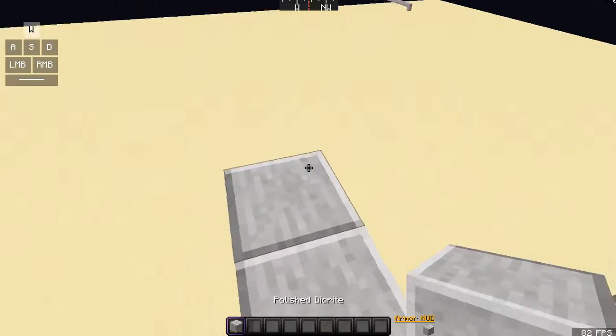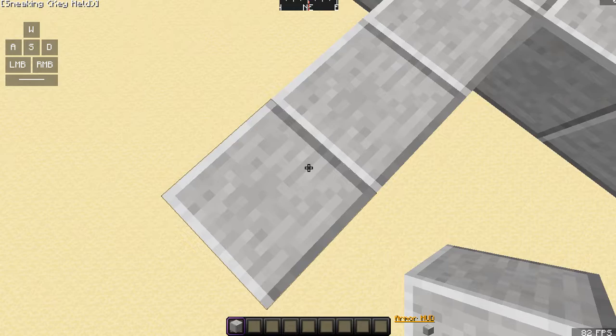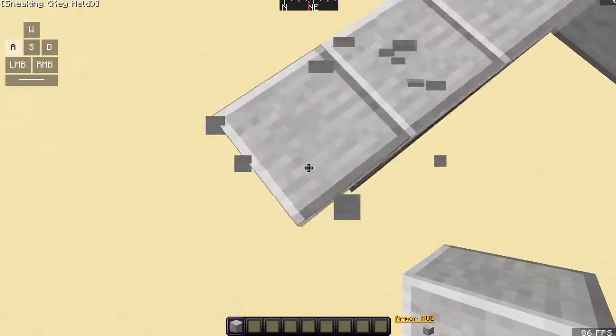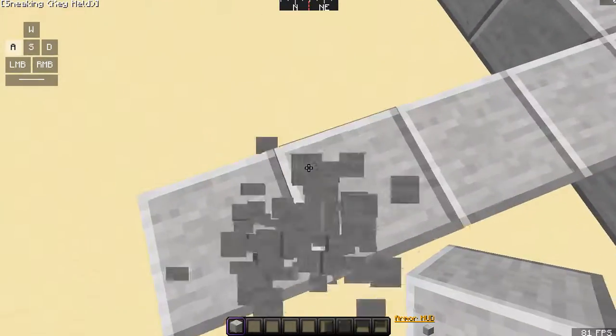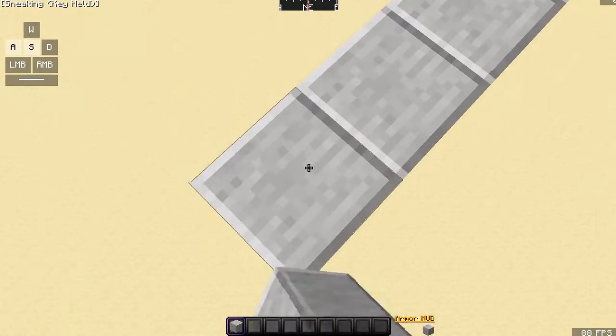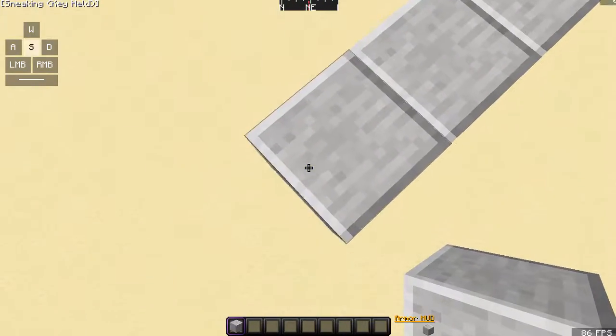So what you do is you want to go to the edge of the block holding shift. Then you place a block, unshift, you place a block, unshift, and then you place another one. See? You want to place, shift, unshift.